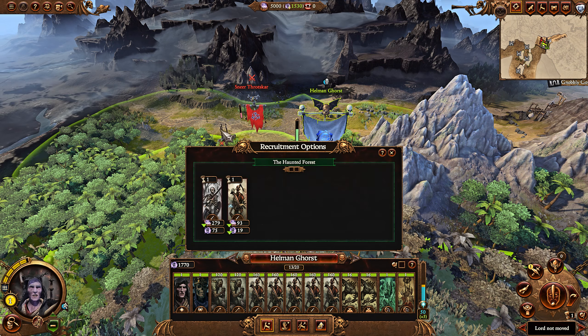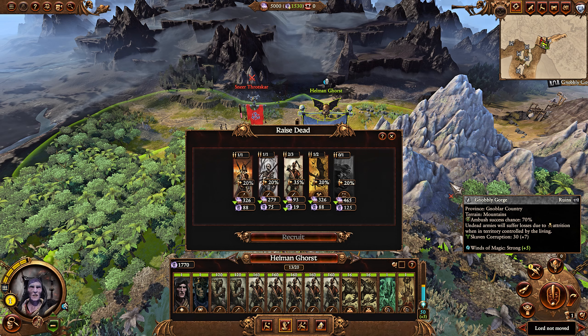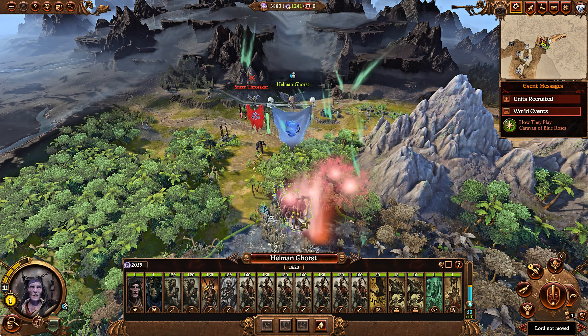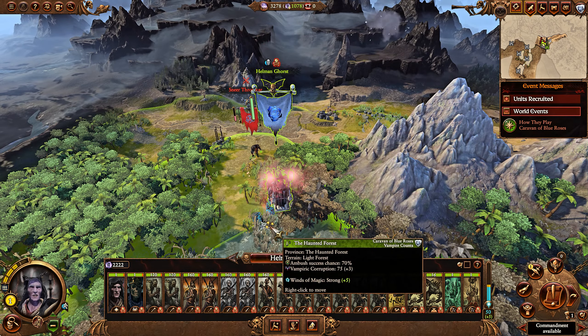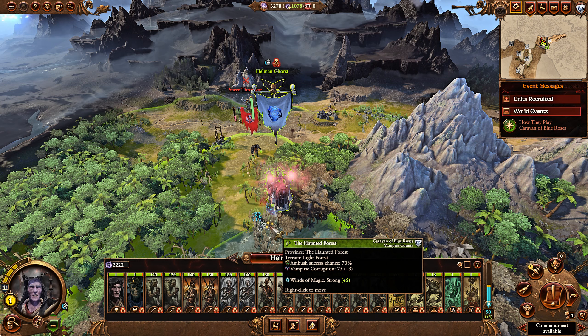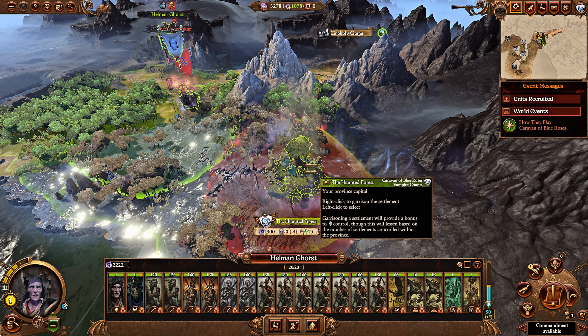First off, it's their recruitment. They have regular recruitment, though they lack global recruitment. Their special recruitment, however, is raising the dead. With raise the dead, you can get a very powerful army very, very quickly. This is turn 1 — I start with 13 units, and within the first turn I can get 18, and that's just in the starting province. Move a province over and I'm at a full stack of units from turn 1.